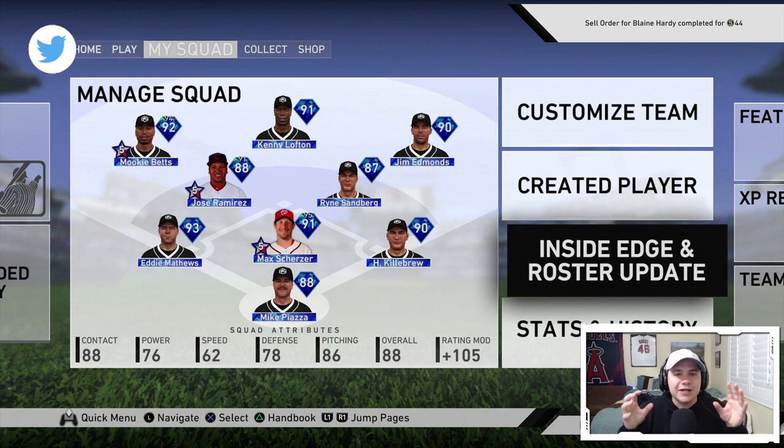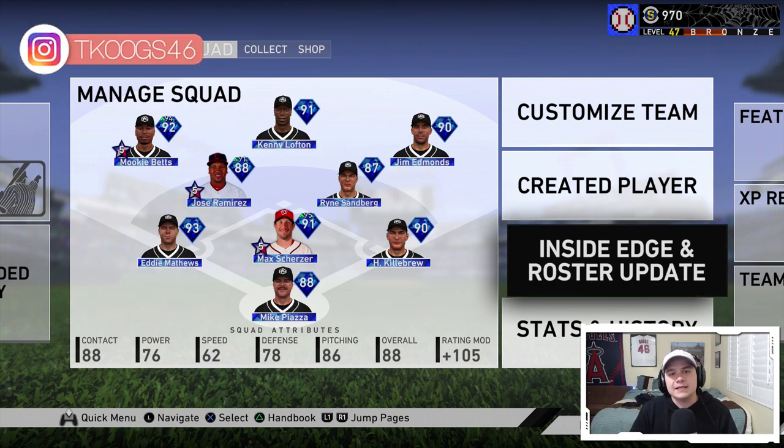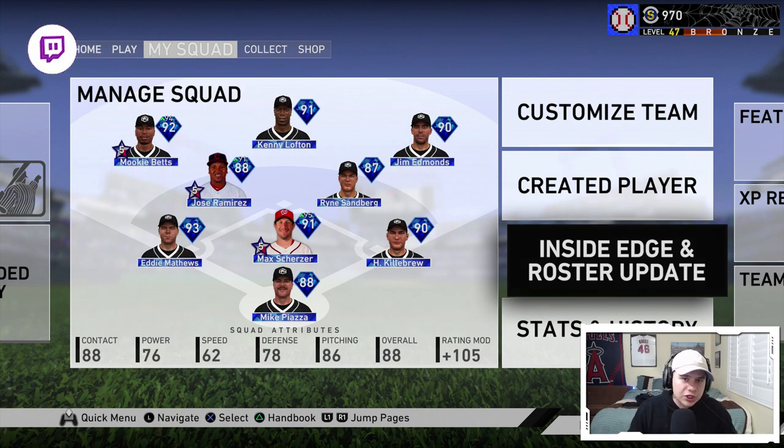MLB The Show will actually update the live series cards in the game depending on what happens in the regular season. So if Mookie Betts — as you can see he's a 92 overall on the screen in left field — if he's going absolutely off and looks like he's going to win another American League MVP, he has a chance to get upgraded up to a 93 or 94. His live series card will change in real time with the season to reflect how he is playing.